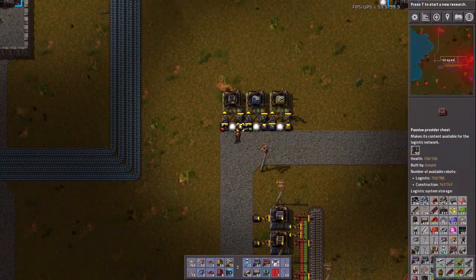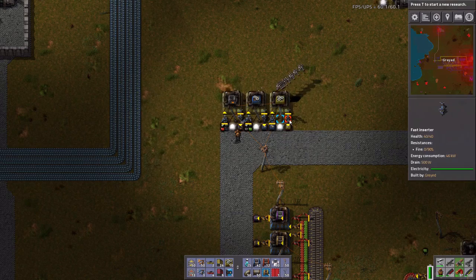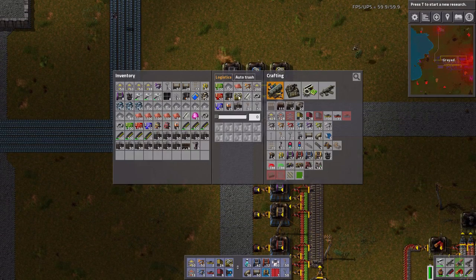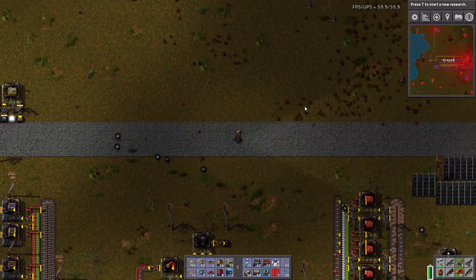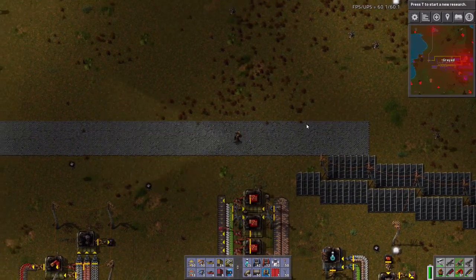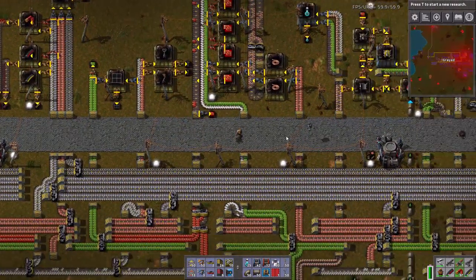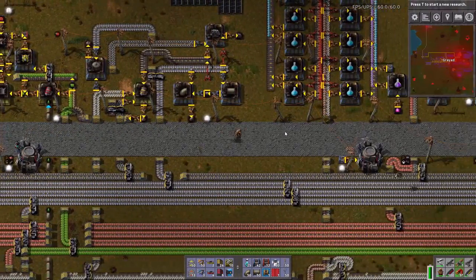Let's drop these off because I'm done — wait, no, I'm not done with them yet. I have 50. Let's undo that because I don't want to keep 50 in my inventory. Red circuit production is... all right, it could be better.